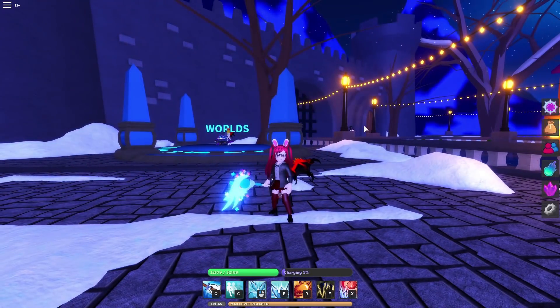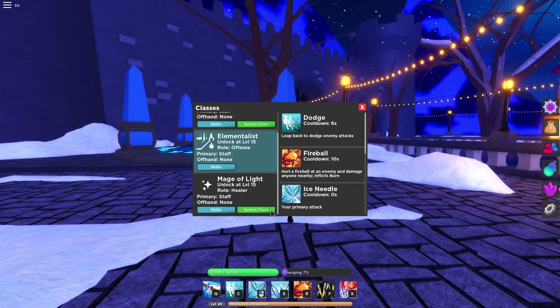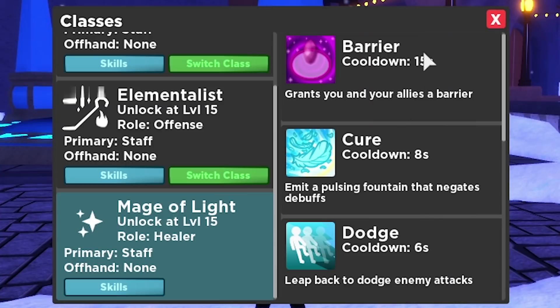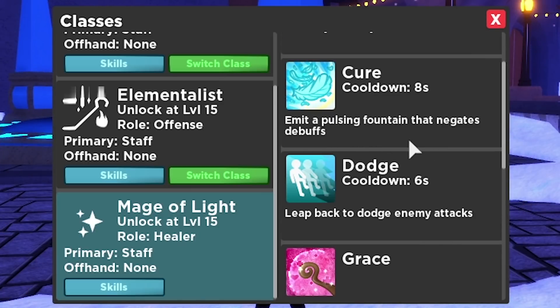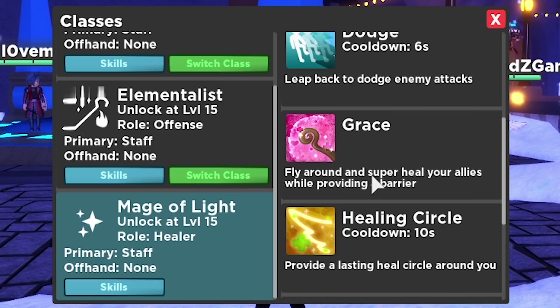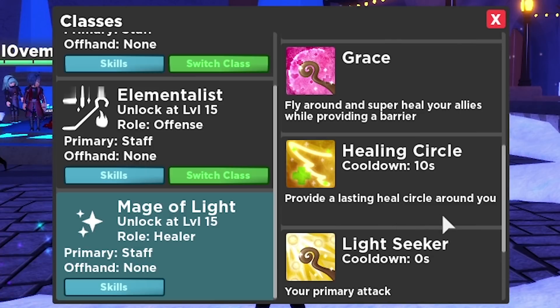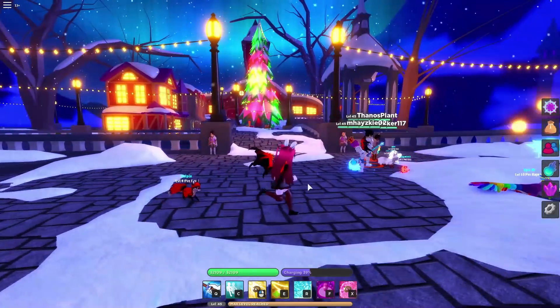The next class is the Mage of Light — a lot of people are hyped about this because it's a hugely supportive class. It does healing, curing, and barriers, and everyone wants one in their party. Skills include: Barrier, which grants you and allies a shield granting immunity to damage; Cure, which emits a fountain that negates debuffs like poison, burning, or icicle effects; Grace, the ultimate skill that lets you fly around and super-heal allies while providing a barrier; Healing Circle, a lasting heal AOE around you; and Light Seeker as the primary attack.